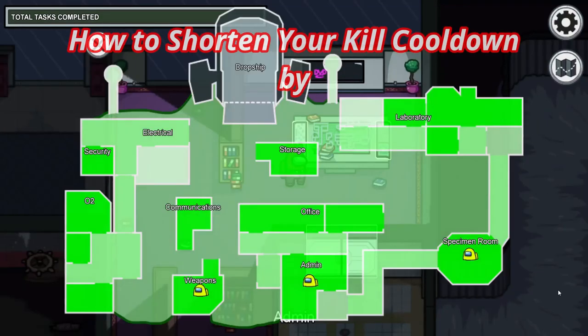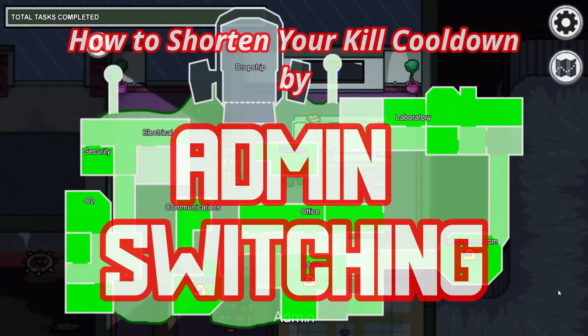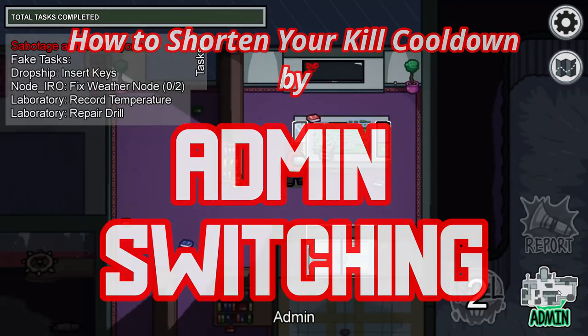Do you want to improve your imposter win rate and also get your kill cooldown to come down even faster? Well stick around and I'll show you this one trick that all the pros, including Toast and Haifu, use all the time.